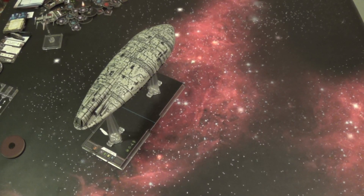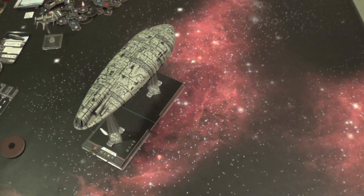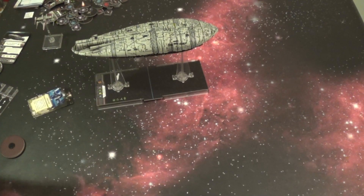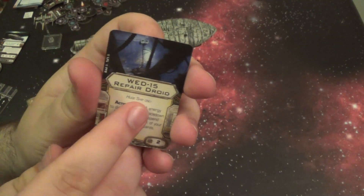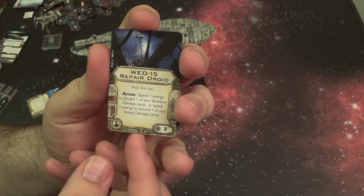So that's really all there is to movement. The upgrades are going to be pretty cool for this ship. Let me show you some of the specific upgrades for the Rebel Transport first. These are going to be marked huge ship only, and some are going to be Rebel only as well. You have the WD-15 Repair Droid: you get to spend energy to discard one of your face-down damage cards, or spend three energy to discard one of your face-up damage cards.